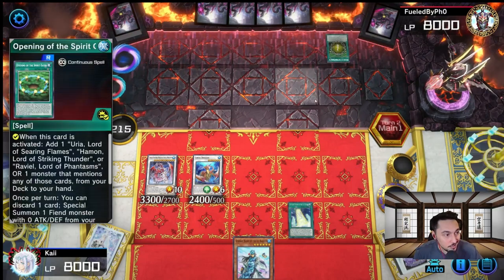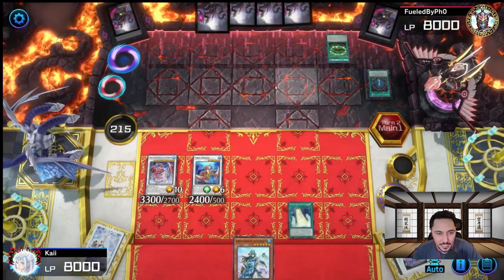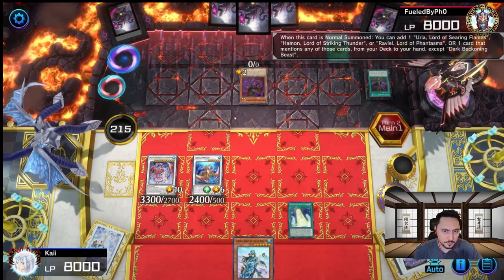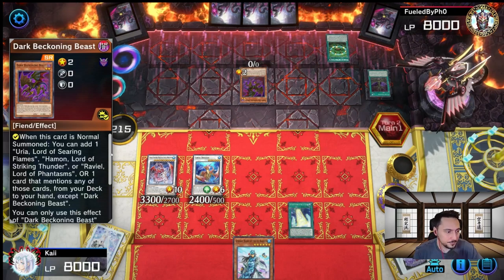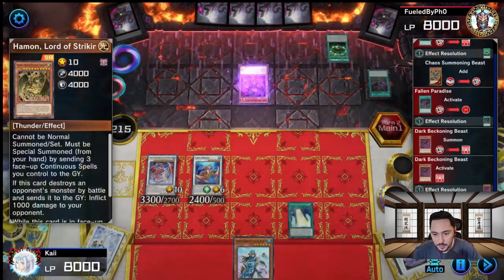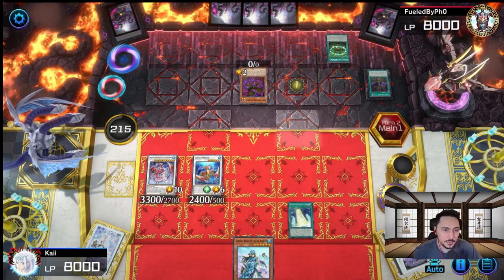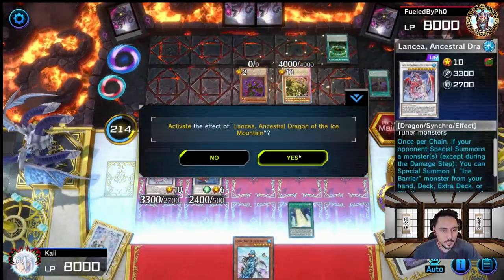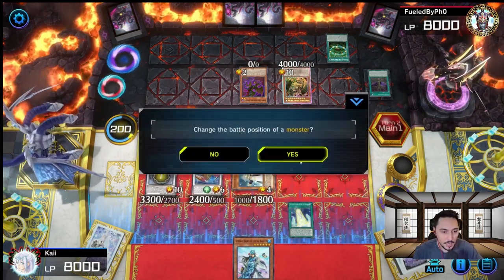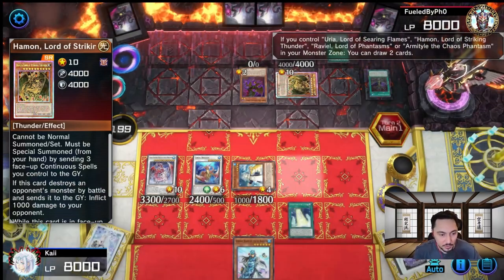He knew to Imperm our Mirror Mage. He draws Chaos Summoning Beast and Normal Summons Dark Beckoning Beast, adding Hamon Lord of Striking Thunder to hand — he's trying to go for an OTK. He Special Summons a card and that's where Lancia comes in. We activate Lancia's effect and Special Summon Speaker. Hamon gets changed to Defense Position and now he's stuck — he can't take it out of Defense Position unless he gets rid of Speaker.